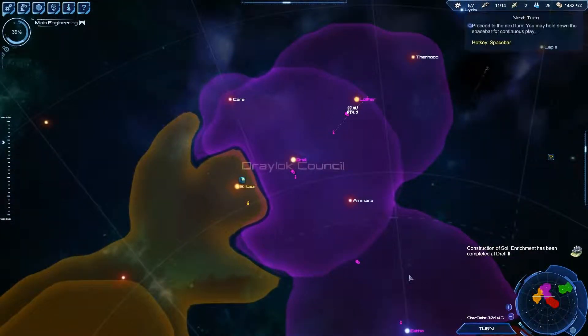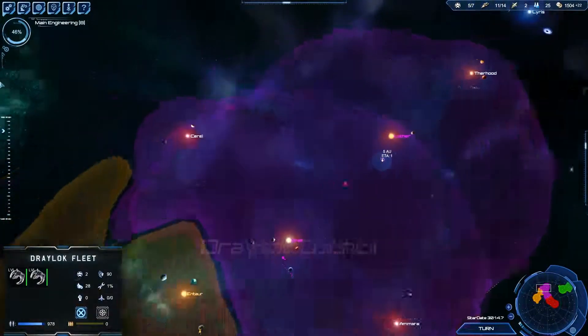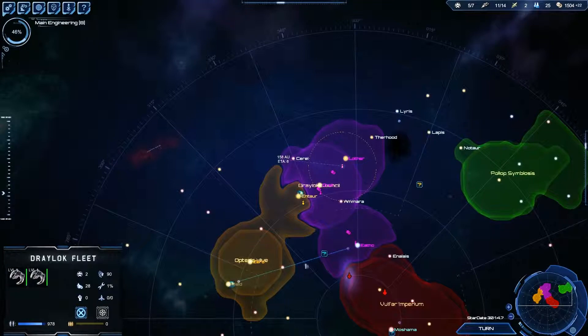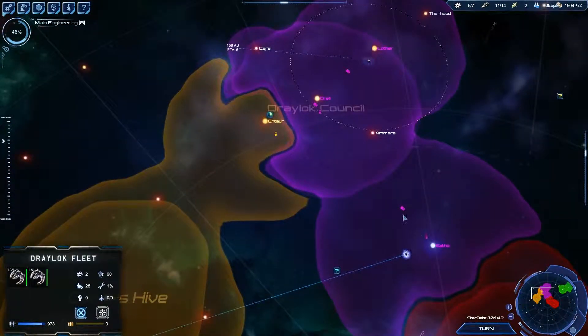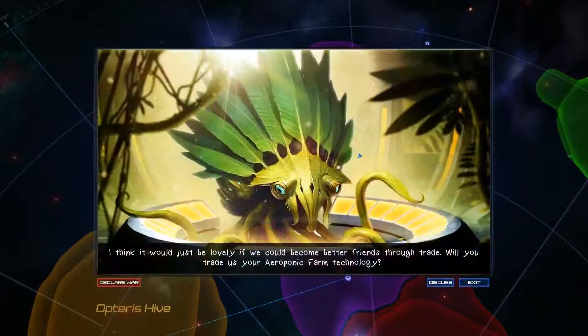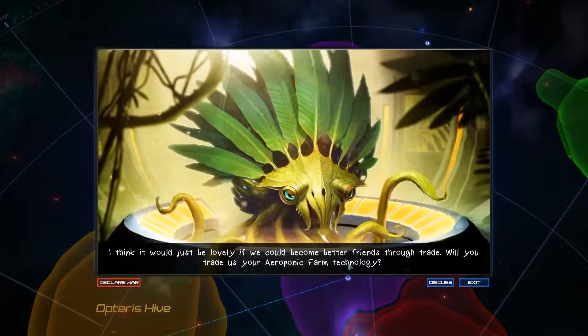Our scout ships have almost reached each other, that's lovely. In fact, they're close enough now that I want — yes. So now you can see their fuel is just huge. I'm going to send them over here and we're going to scout out these three stars here.